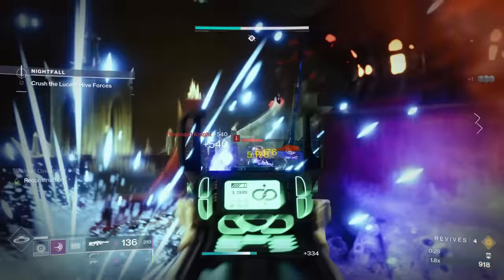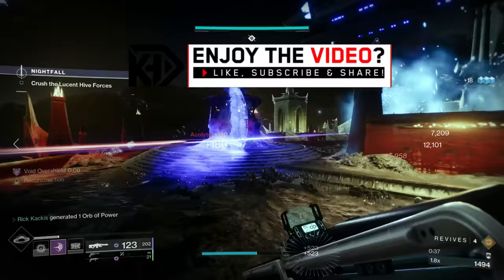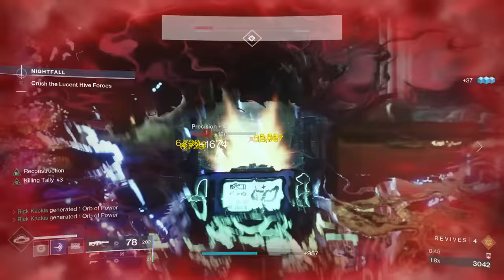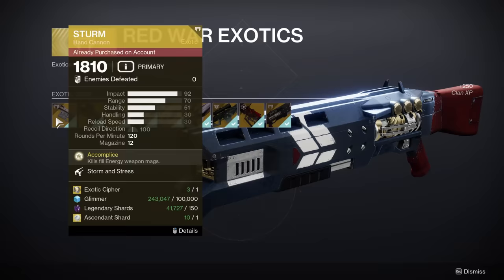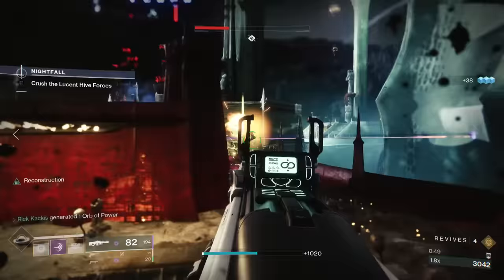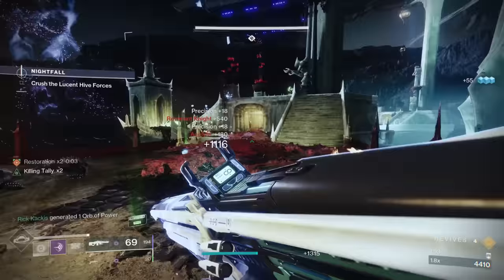The Monument to Lost Lights was introduced to allow people to acquire exotic weapons that used to be quest rewards, but those quests are long gone. I've seen a ton of players, especially new players, wondering which exotic weapons are worth buying, because to purchase them you are going to need a lot of resources, including stuff like exotic ciphers and ascendant shards. Those, especially for newer or more casual players, can be pretty hard to come across, so you definitely don't want to end up buying an exotic weapon and it turns out to be trash.